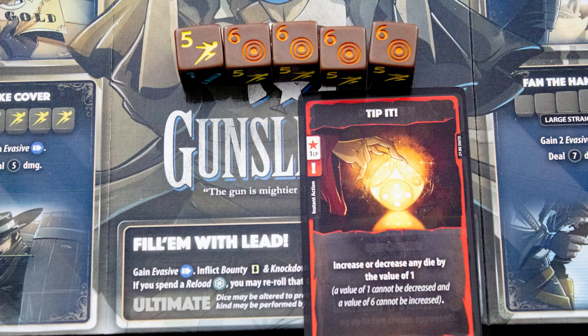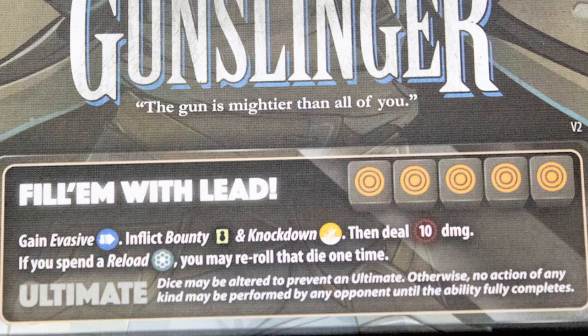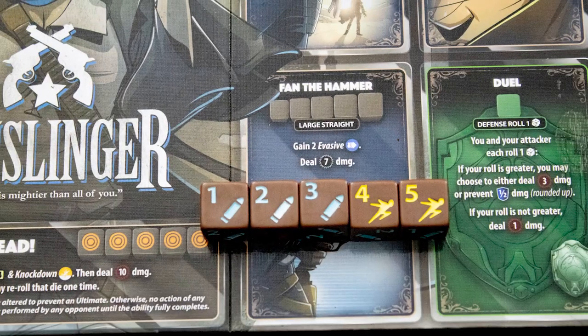We can also use red-bordered cards at any time, and this one lets us change that five to a six. Five sixes allow you to use your character's ultimate attack, which is unique and extremely powerful. Other actions require different sets of dice — this one, for example, requires a large straight of five numbers.